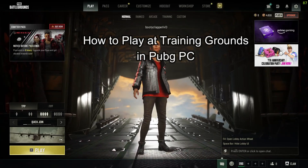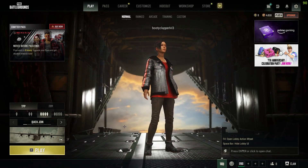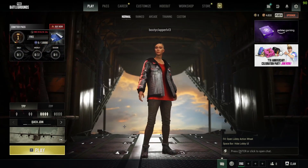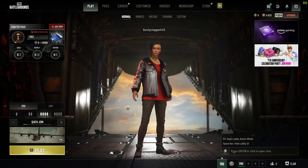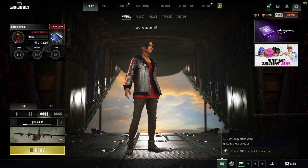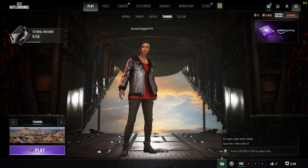Hello and welcome back everyone to our channel Gaming Room. In today's video I'm going to teach you guys how you can play or enter the training room in your PUBG PC account. To go and play the training map, all you have to do is firstly be in the lobby, and after that where it shows you all of the game modes, come over to training right here.